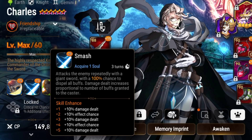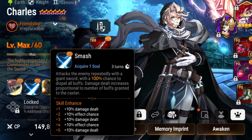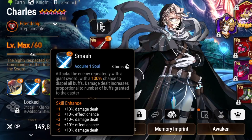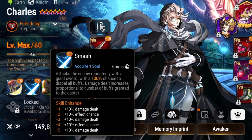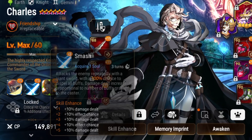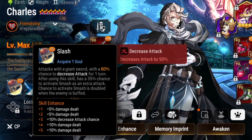Skill 2 has a 100% chance to remove all the target's buffs, if it doesn't get resisted, and you deal more damage the more buffs you have on your Charles — very cool. Skill 1 has a 60% chance to apply attack break for one turn, very good for PvE content and quite helpful in PvP if you can land it.